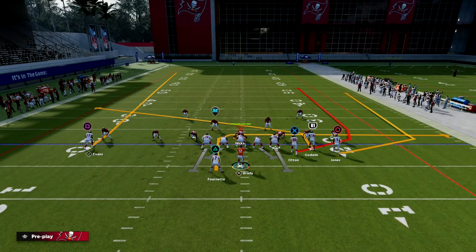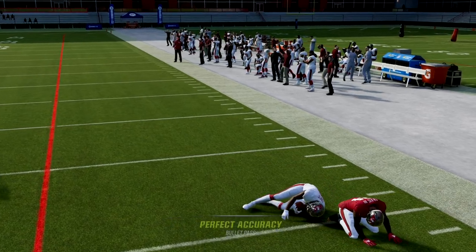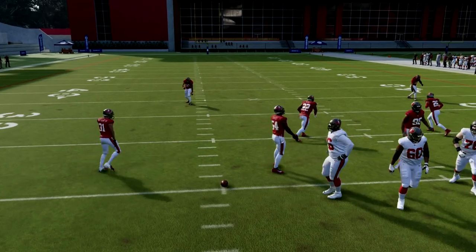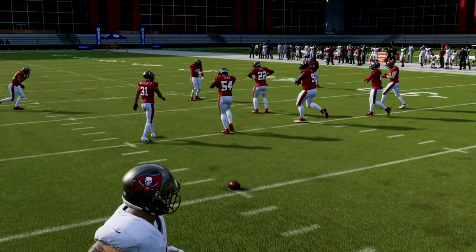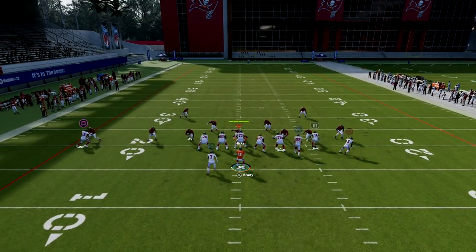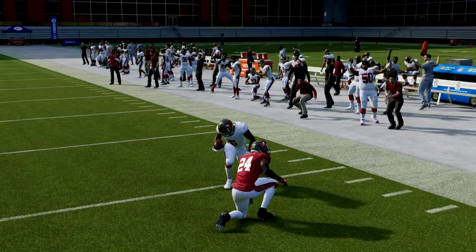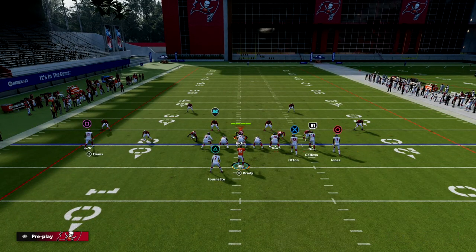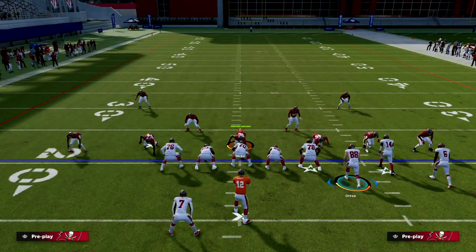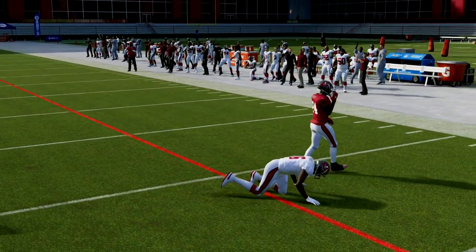This is really good against the spinner blitz or really any cover zero blitz — you can quick-throw the wheel to the outside against man coverage fairly consistently. This is even better if you run it to the wide side for that specific coverage. If you're facing a man coverage meta, run this to the wide side of the field, put that slant out there, and your wheel has a ton of room to work. I've gone back to classic passing — set feet lead passes are a little more consistent than free form.